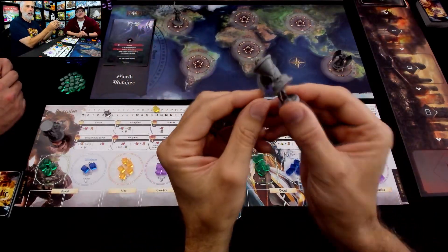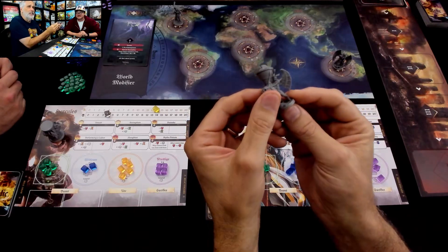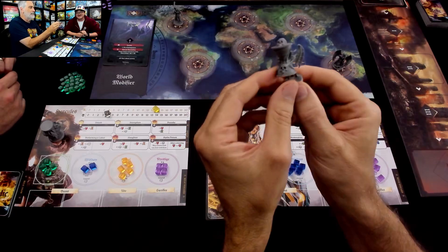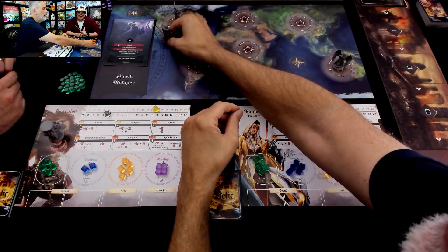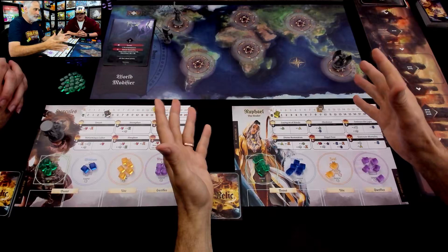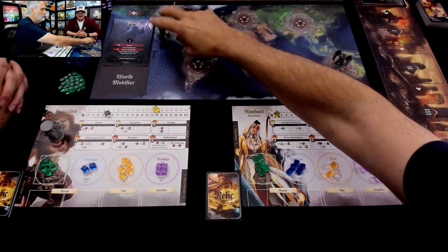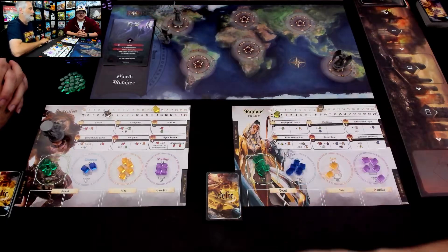These miniatures are through-the-roof amazing. In a regular Euro, this would just be a little cube or disc with an hourglass on it, but no — it's a little demon carrying a cool little hourglass. The publisher knows this is a prototype, so there are going to be some odd things like the hourglass being too big for the hourglass track, but they'll fix all of that for the real game. The hour tracker is getting larger in the final version.